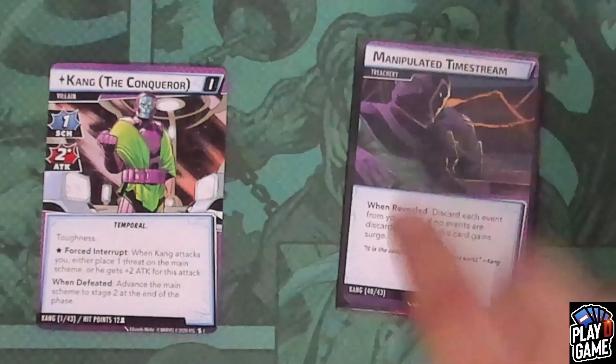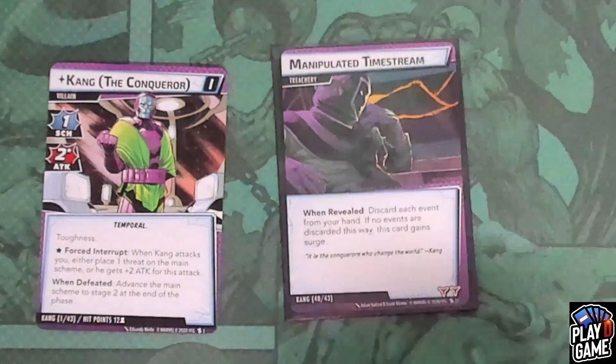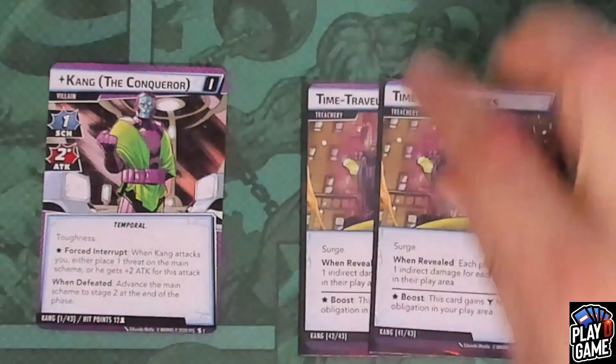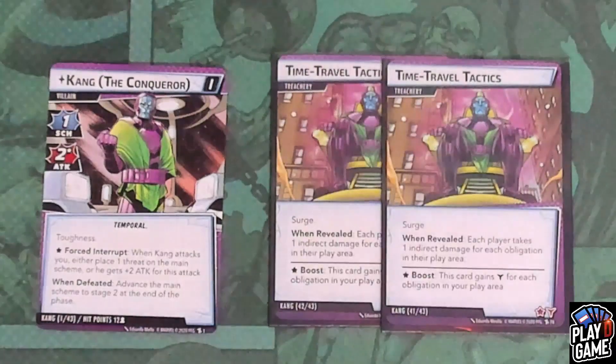Then we have Manipulated Timestream. When revealed, discard each event from your hand. If no events are discarded this way, this card gains Surge — really rough, especially if you're playing a character that runs a lot of events (hi Gamora, Ms. Marvel). Then we have the Time Travel Hijinks treachery, which has Surge, so you'll deal yourself another encounter card. It has a when-revealed: each player takes one indirect damage for each obligation in their play area. And as a boost effect, this card gains an extra boost for each obligation in your play area.